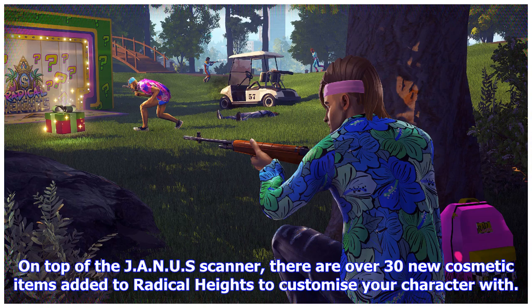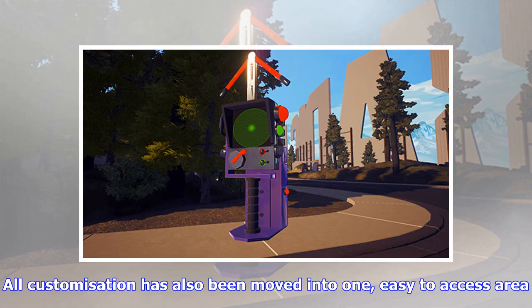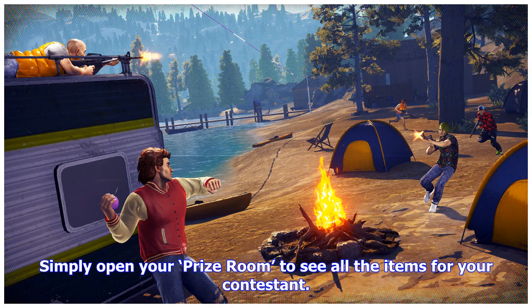On top of the JANUS Scanner, there are over 30 new cosmetic items added to Radical Heights to customize your character with. All customization has also been moved into one easy-to-access area. Simply open your prize room to see all the items for your contestant.